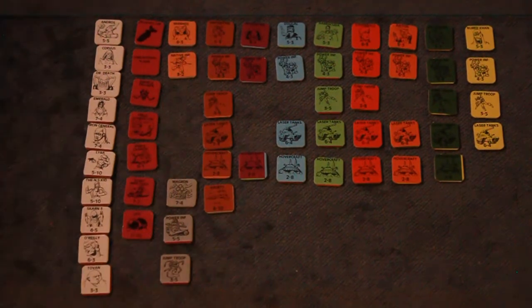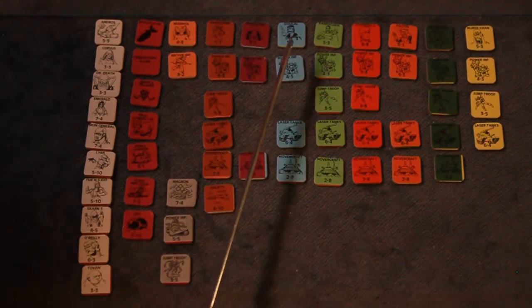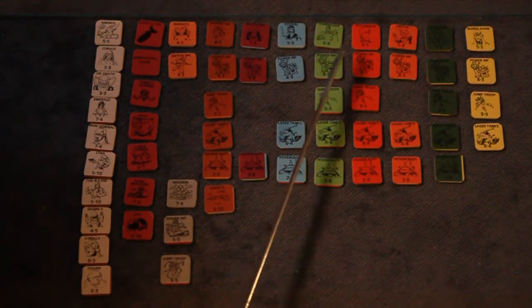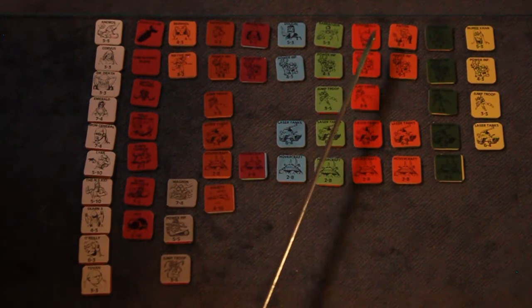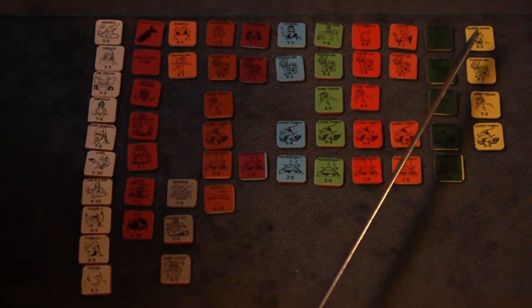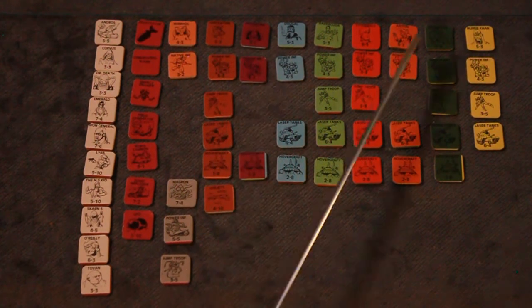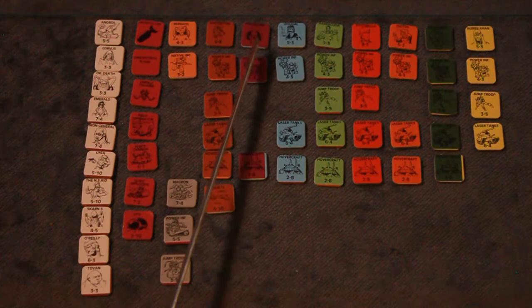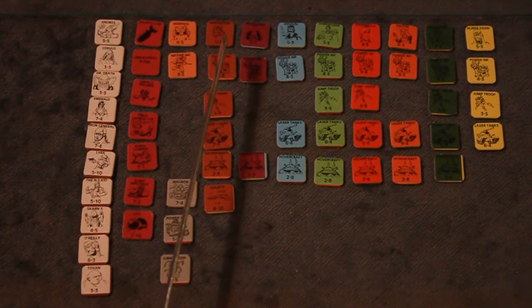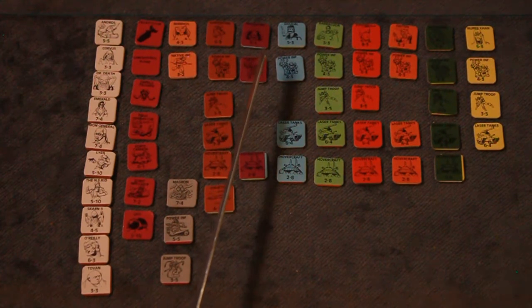There are seven different houses, and they have their different mixes of units. Each house also has a leader, and these leaders each have distinctive psychic powers. For example, Missalini Orsini has the power of fascination. In combat, there's a 50% chance she can force one enemy troop counter - not a leader or hero of her choice - to fight on her side that turn. Roll a die: one to three means success, four to six means failure.